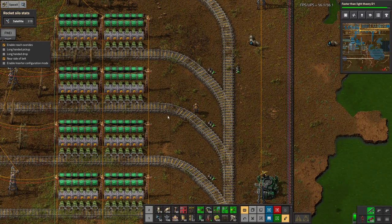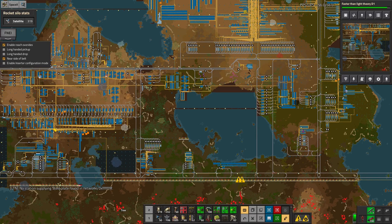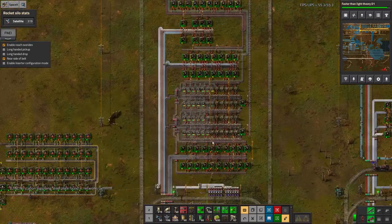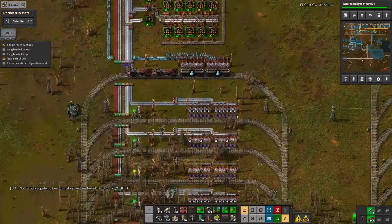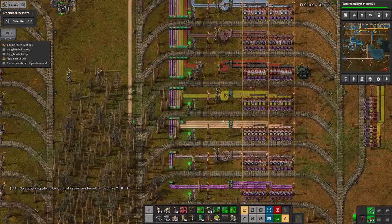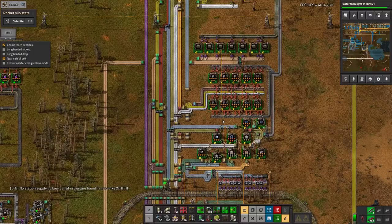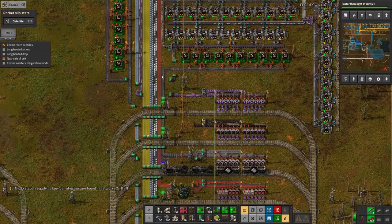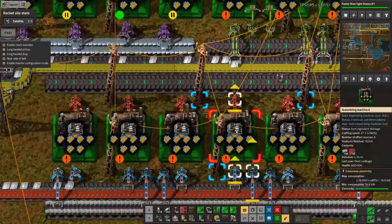One of the big problems I've been having is running out of crushed stone — another episode in the crushed stone saga, going from having far too much at the beginning to not enough, then plenty, then not enough again. Quite a lot of the science needs crushed stone: grey science is pulling it in for walls, and another one is pulling it in to make some sort of furnaces. A train is right now pulling it in, turning it into stone, then bricks, then electric furnaces.